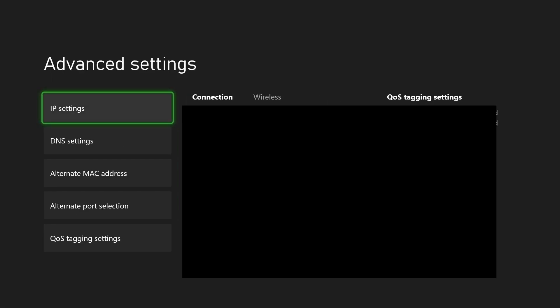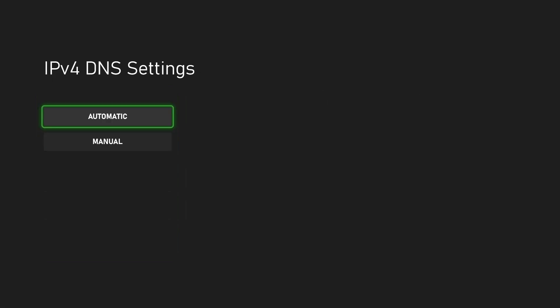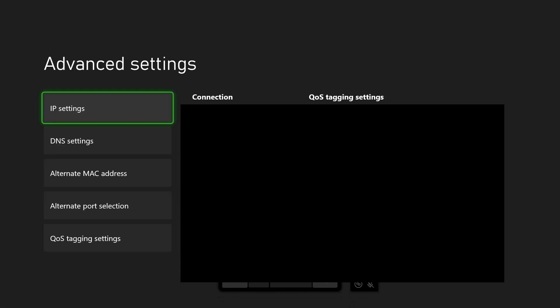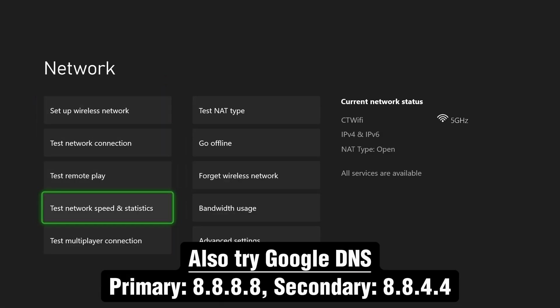Something else you could do is go to Advanced Settings, then scroll down and select DNS Settings. By default it will be on Automatic, so go to Manual and type in 1.1.1.1, press Start on your controller, then type in 1.0.0.1 and press Start. This is the Cloudflare DNS — it's incredibly quick. Go back and test your network speed to see if it's faster, and if not you can always put your DNS settings back to Automatic.